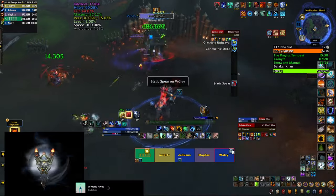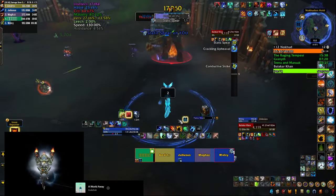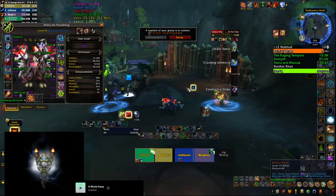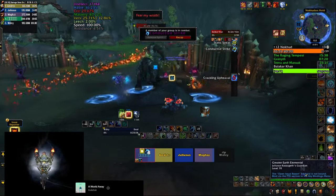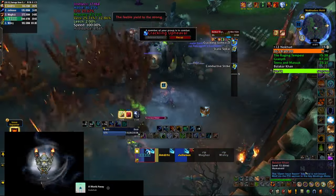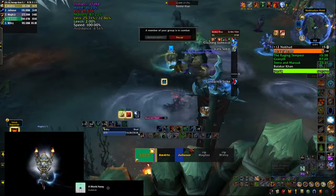If you succeed, you transition into phase 3, which is similar to phase 1 but with enhanced abilities. Keep dodging bull swirlies on the ground. The spear now not only does damage but also sucks all players into the marked player's location — you can still use the rock to dodge the charge. The tank buster now leaves a debuff that must be dispelled, as it's both a dot and increases damage taken by the tank. Upheaval now leaves permanent puddles on the ground that remain after the ability ends.